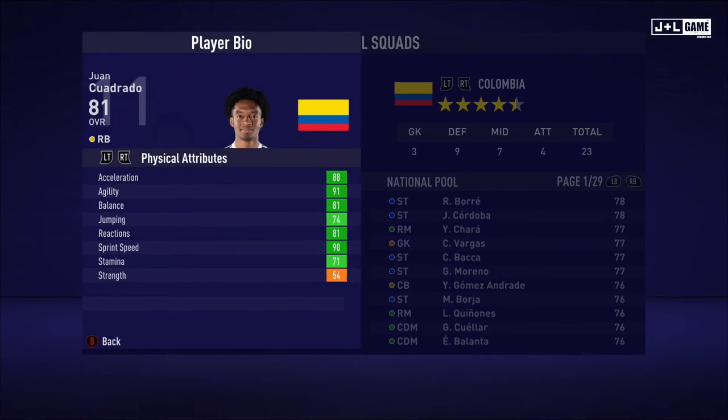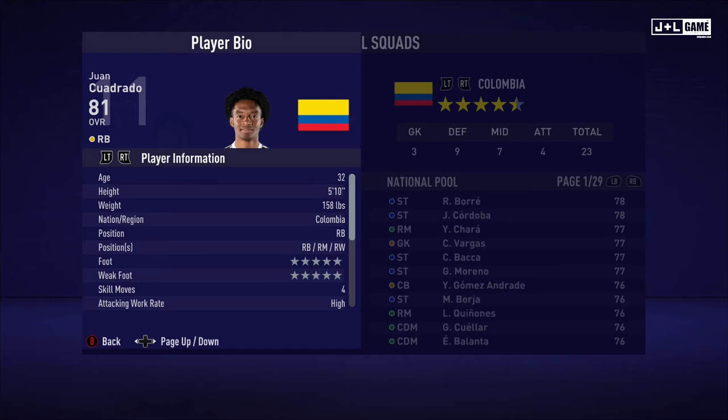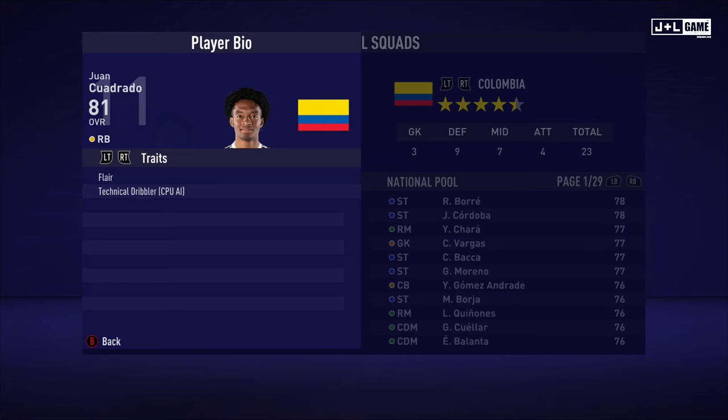And up next, we have Juan Cuadrado. Physical attributes are looking good, mostly green for this guy. Mental attributes also looking pretty good, all green except for one. His skill attributes also looking pretty solid, most of them being in the green and the rest yellow. Here is his player information and his traits. Juan has two traits.